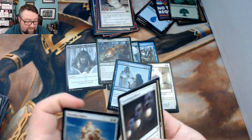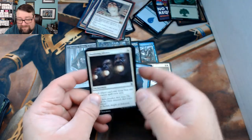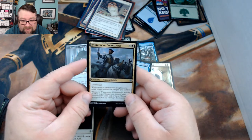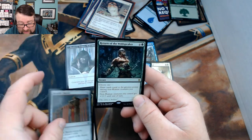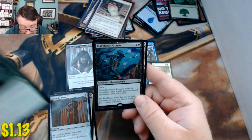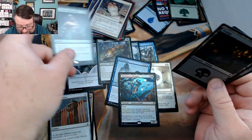Here's another pack. We got Deafening Silence — hey, you got a Silence to go with your Silence! We got a Wintermoor Commander, Heraldic Banner, Return of the Wildspeaker, followed by a foil Black Lance Paragon. My goodness, you're in the foils today!